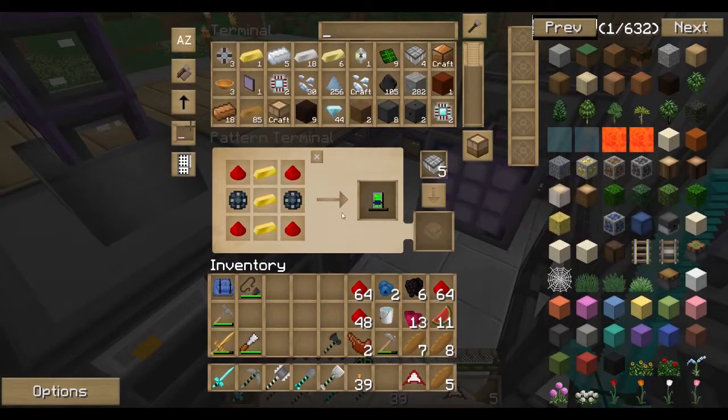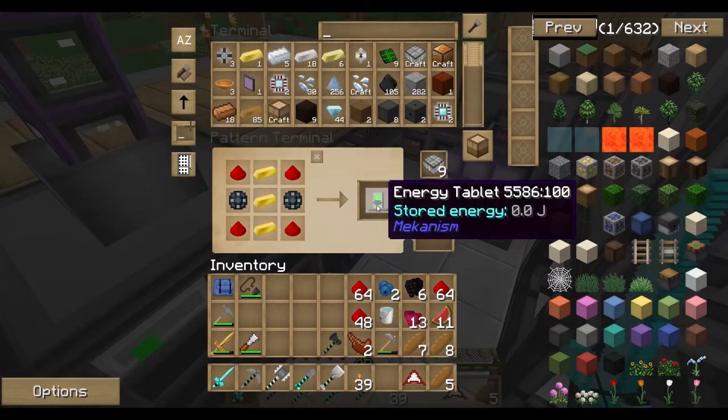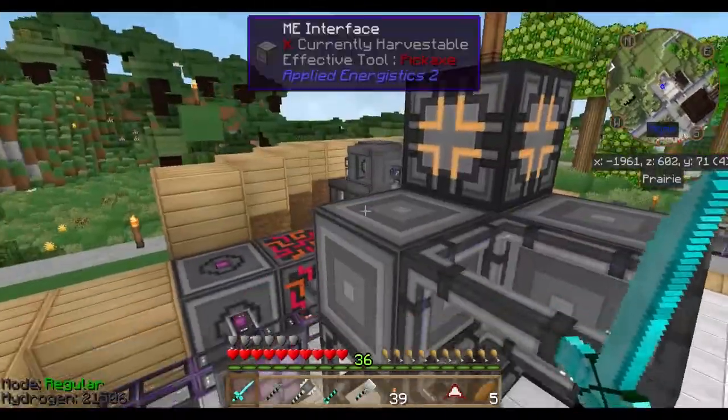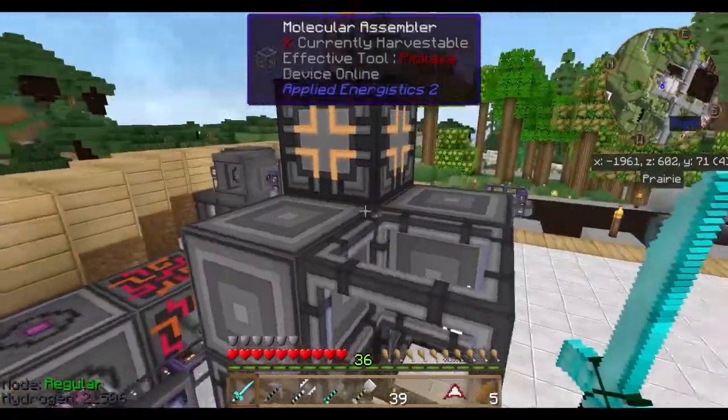I was doing a couple of things. First of all, I was going to make some more blank pattern stuff. I got much more blank patterns in here. So I'm going to make a pattern to make energy tablets. I'm going to start preparing some mechanism stuff in here, because I realized I need a new digital miner.